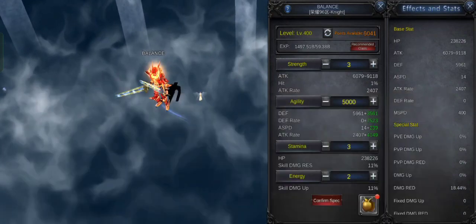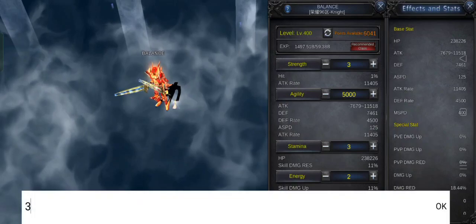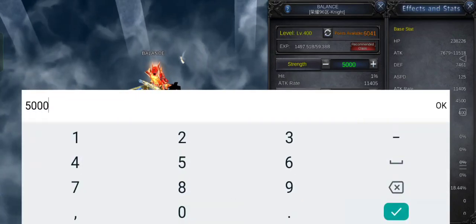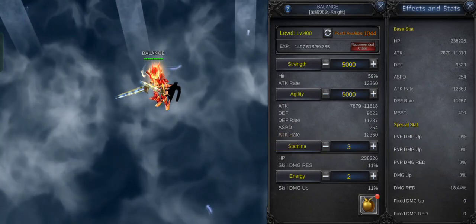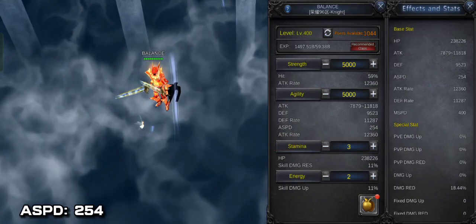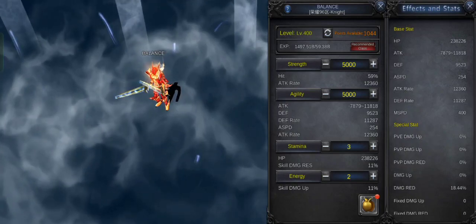Let's try the balanced build — let's put 5,000 points each in agility and STR, and see how much attack speed we can get. As you can see, we got 254 attack speed in the balanced build. It is higher than your build, even though I only have 5,000 points in agility.